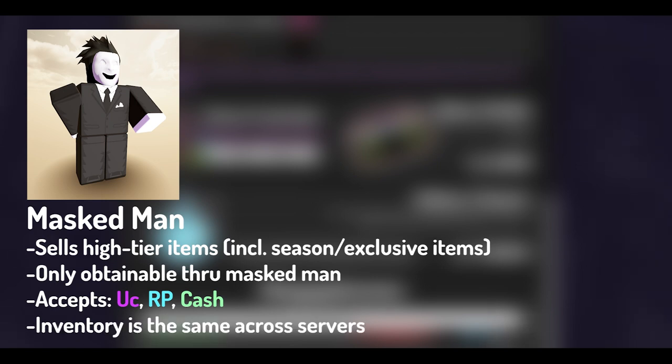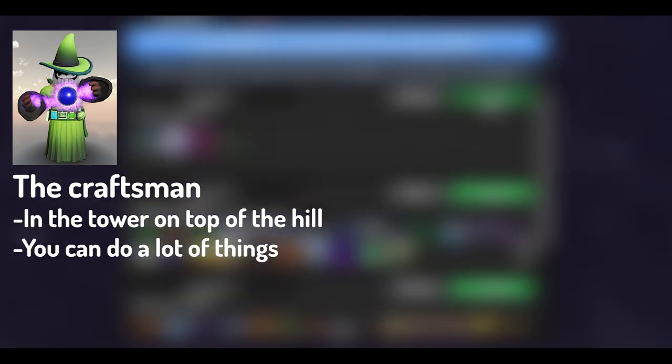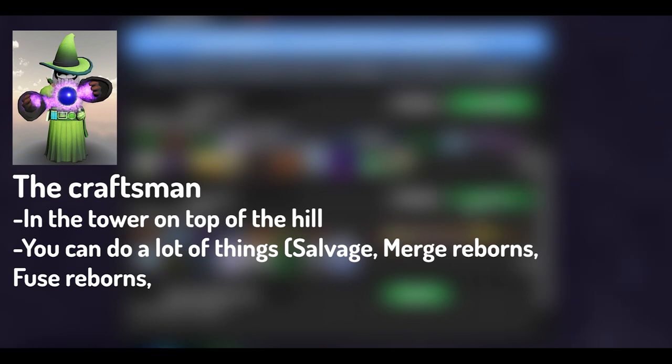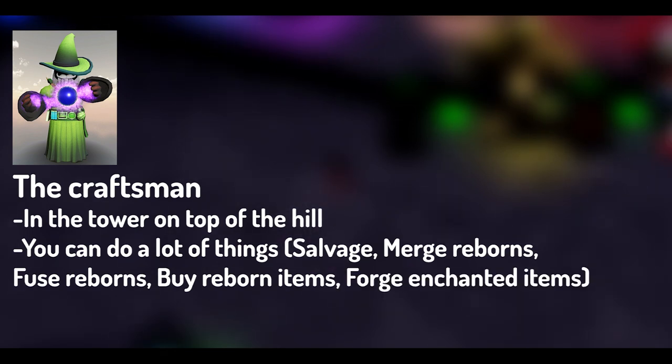Changing servers does not change his inventory — it is set for that day. Third is the Craftsman. The Craftsman is an NPC in the tower on top of the mountain in the middle of the map. He can salvage items for Shards of Life, merge Reborn items into Reborn Evolutions, fuse Reborns together to create Reborn Fusions, or you could buy Reborn items using Shards of Life. You could also forge Enchanted items. Most of these will be locked until later in the game.